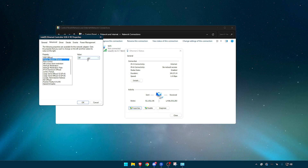Energy Efficient Ethernet — this is a power saving mode, turn that off. Flow Control — Disabled. Idle Power Down Restriction — another power saving mode, set to Disabled. Interrupt Moderation — Disabled. Interrupt Moderation Rate — Off. IPv4 Checksum Offload — Disabled. Jumbo Packet — Disabled.